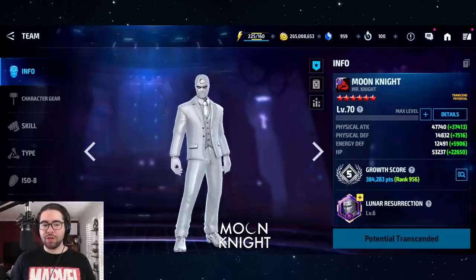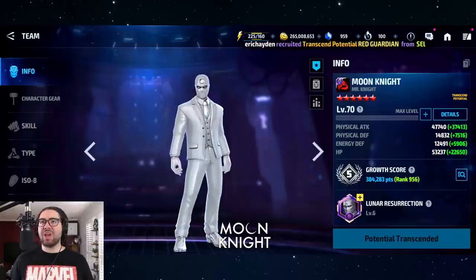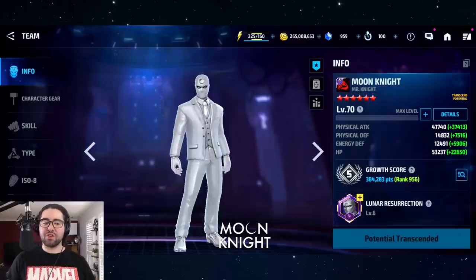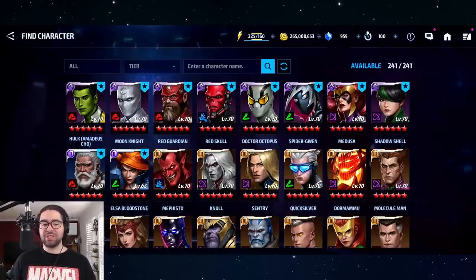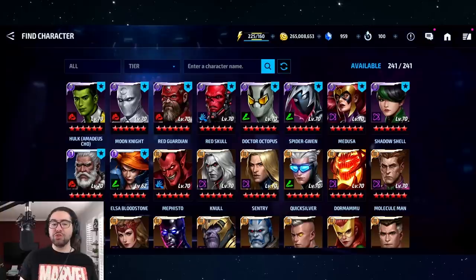Moon Knight has a very proc-friendly rotation once you learn it. Because of ABX and his flexibility, he can do burn, paralyze, and silence seasons, making him great for hitting 600K, a million, or two million every week he's available. He's not the best transcendent character anymore, but he is the best on this list — with the highest burst damage and the most overall quality. His only weaknesses are no support buffs and limited dispatch value.